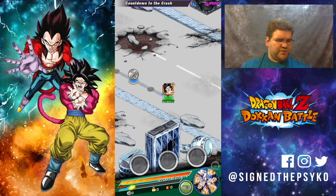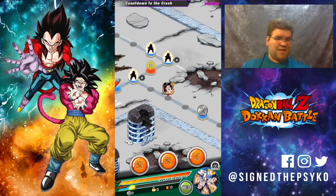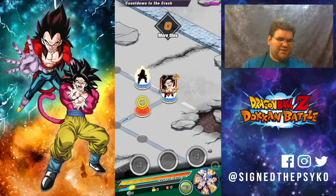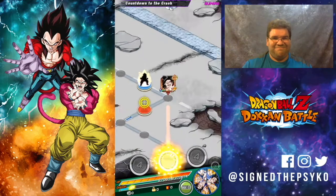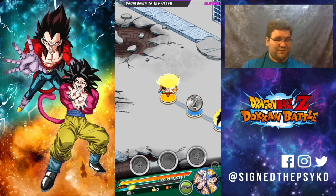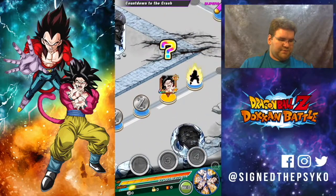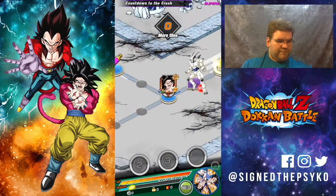Here is the Super 2 stage — Countdown to the Crash. As always, our goal is to collect as much key as possible. Let me just check to make sure everything is recording — hey, it's recording, awesome. So we're going to land on as much key as possible. Trunks got some key; Goku technically got some key too. I'm learning to be more specific with the things that I ask for.